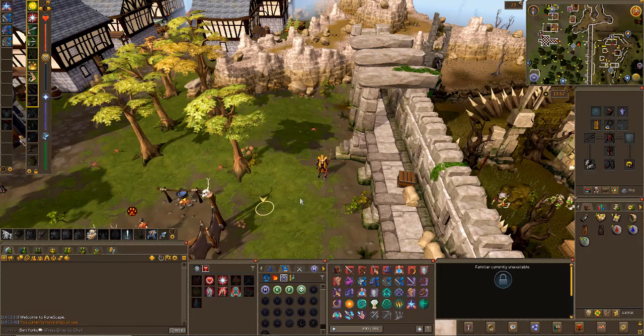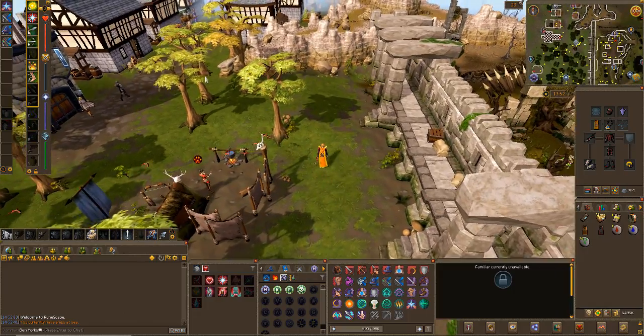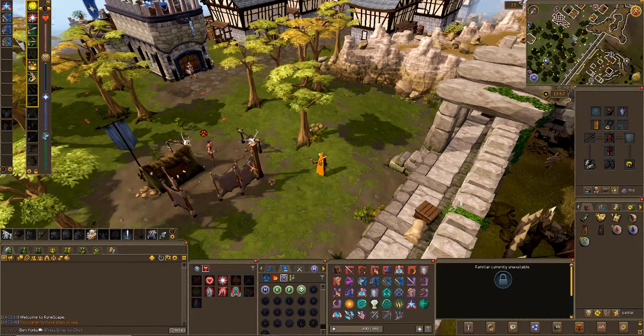Hello and welcome back to the RuneScape 3 Iron Man progress series. Today we are focusing on clue scrolls. Something I mentioned at the end of the last video was that I want to get all of these clue scrolls done so I can get all the fortunate components to make my Essence of Finality.